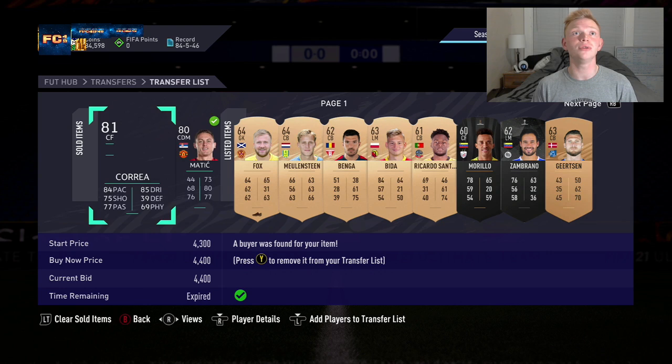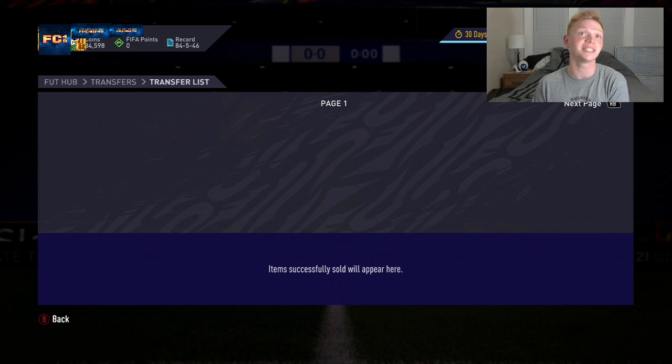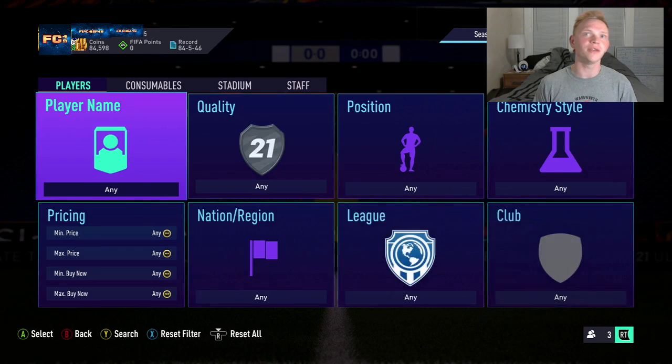If we go to the transfer list, two of these cards already sold — Correa we must have underlisted because we just listed him, but Matich sold as well. We're making a lot of coins on these cards.